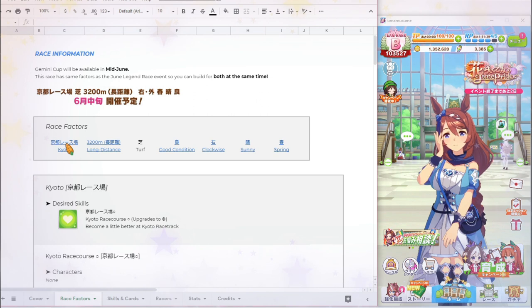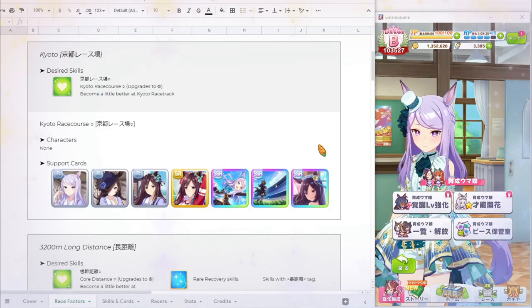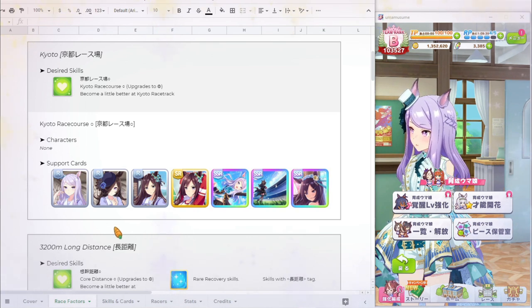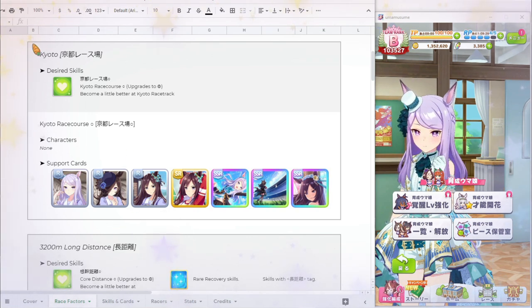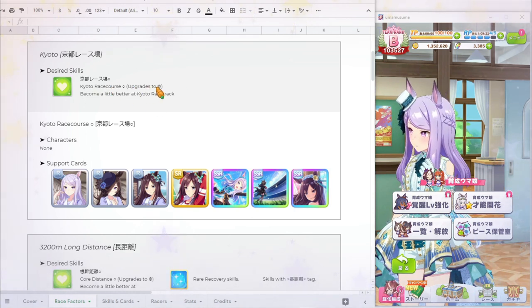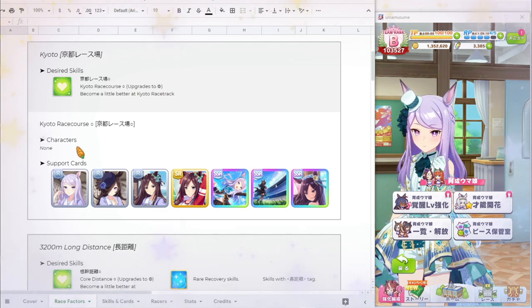The first factor we're going to look at is Kyoto. The desired skill you want for Kyoto is Kyoto Racecourse, and this one upgrades to a double circle. No characters have this as an innate or awakening skill, but there are a ton of support cards that can give you Kyoto Racecourse, including Meijiro McQueen, Rice Shower, Meijiro Dober, and their rarity variants.